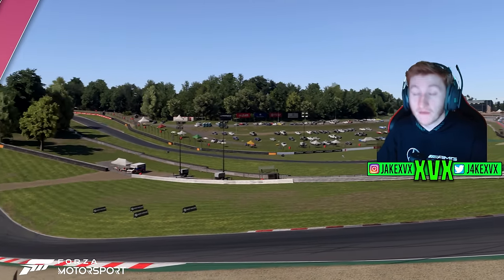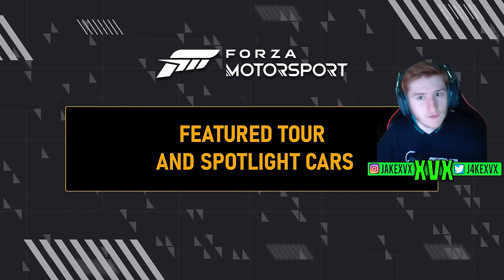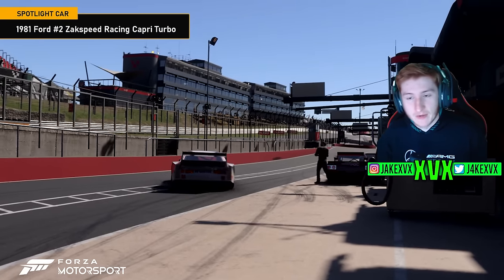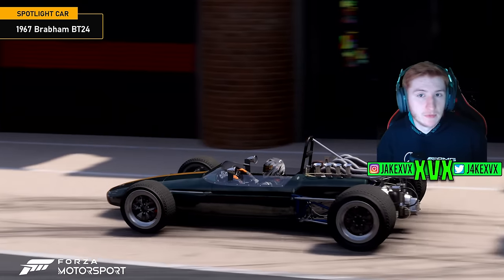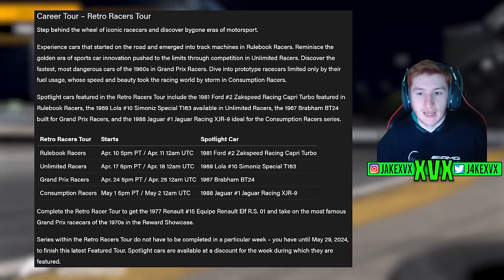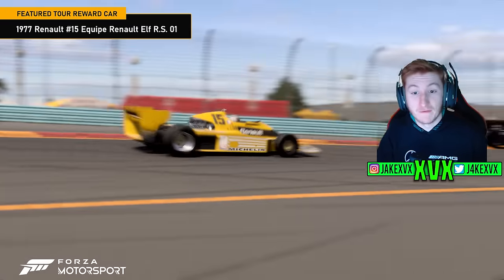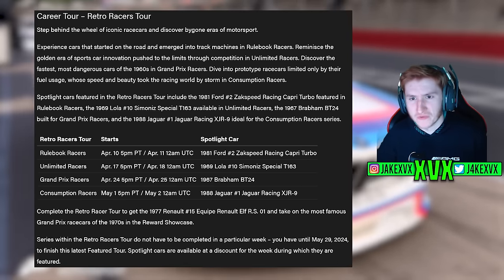Usually we get four new spotlight cars, all new to Forza, but this time the spotlight cars are not new to the game. The new career tour is called the Retro Racers Tour. The four spotlight cars are: the 1981 Ford Zakspeed Racing Capri Turbo, the 1969 Lola Simoniz Special T163, the 1967 Brabham BT24, and the 1988 Jaguar Racing XJR9. If you complete this tour, you will get the 1977 Renault Equipe Renault Elf RS01 — a new car. You have until May 29th to complete these.